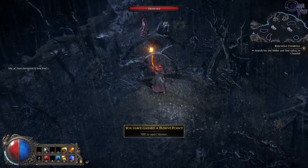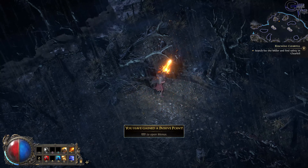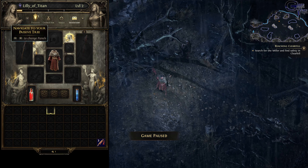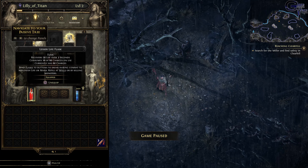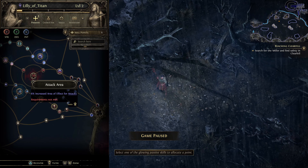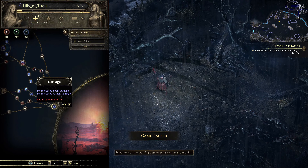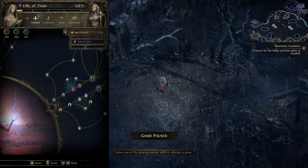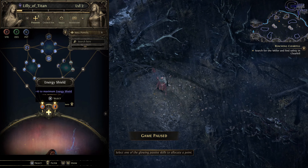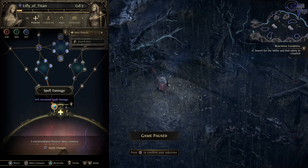I don't think we have a choice - we have to open up the skill menu to level up our character. I usually wait until I have a little bit more, but alright, so we increase the spell damage, plus 10 to max. We'll upgrade that.